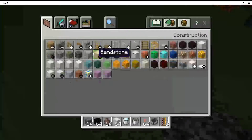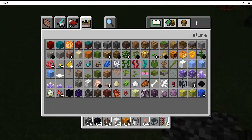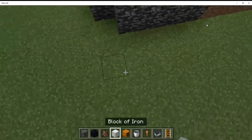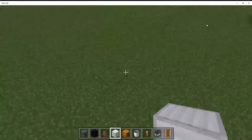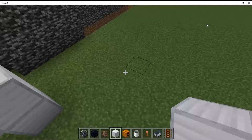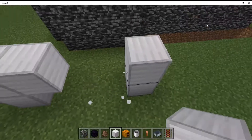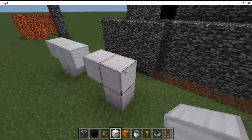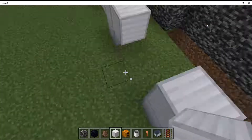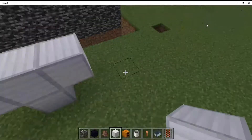There we go, I need a pumpkin. Now that I have all the things we need, we're going to build the frame of each one first, then we'll put all the pumpkins on. Yep, like that.